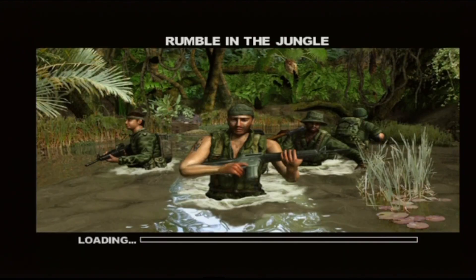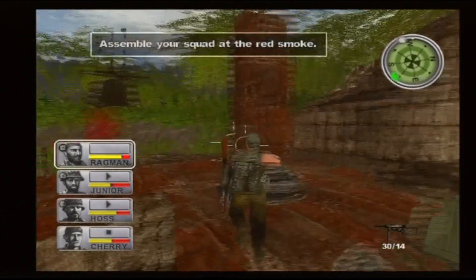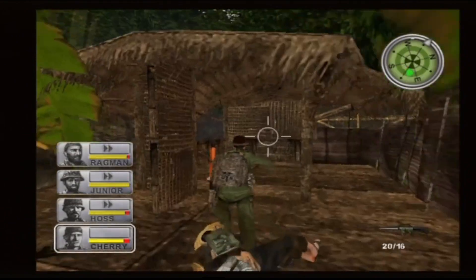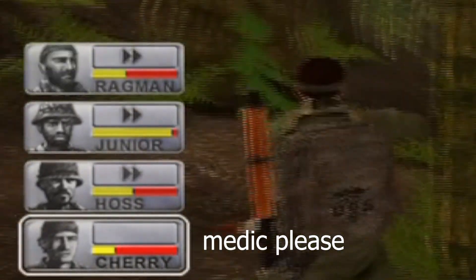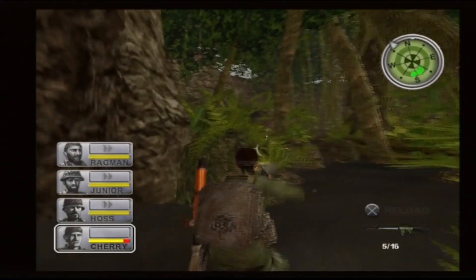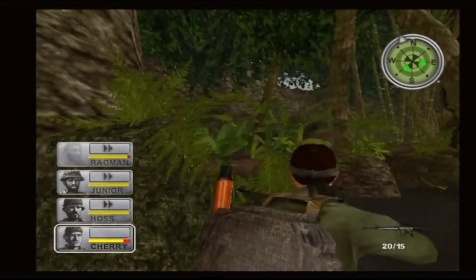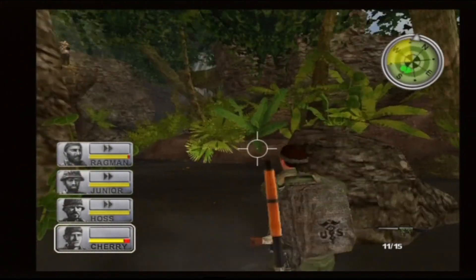Mission number one, Rumble in the Jungle, is pretty simple. You just kind of go forward, shoot some guys, and assemble your squad at the red smoke at the very end. I do learn a couple of things about grenades and how powerful they are — you can almost get your entire squad killed with one grenade. I also learned that shooting in this game is not very accurate unless you're crouching or prone, so really don't run around, although I do sometimes.